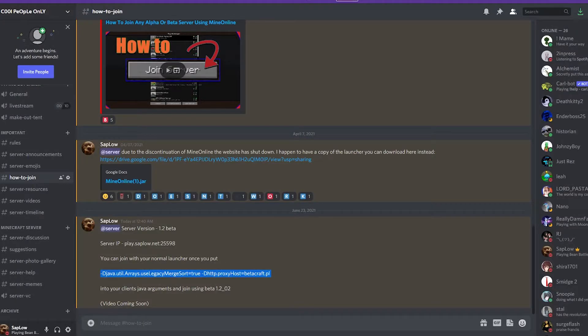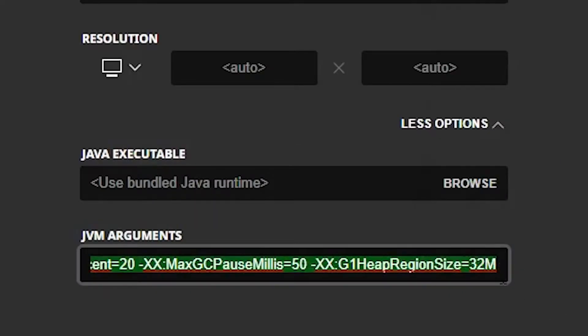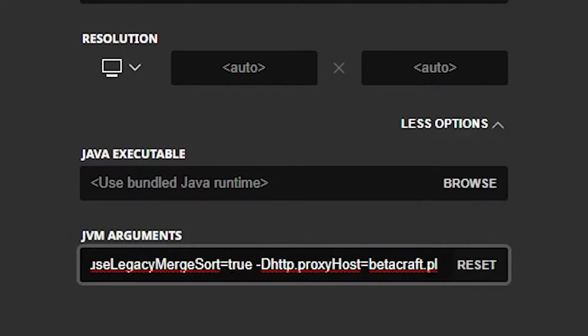Go to the end of the options field, or wherever you want, and hit Control-V to paste. Make sure that when you go through here there's a space before the pasted text, otherwise it will not work — that was actually my issue previously. Make sure there's a space right there.